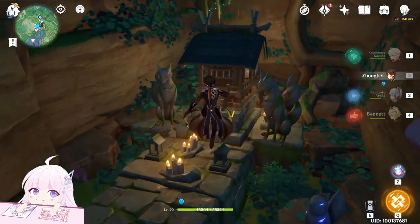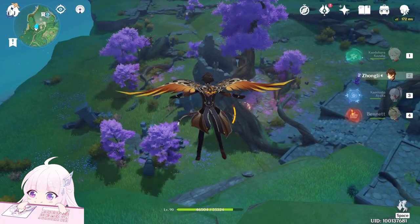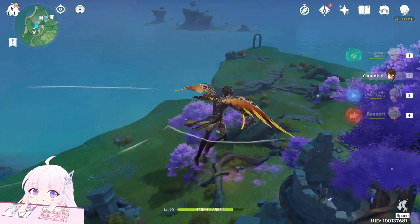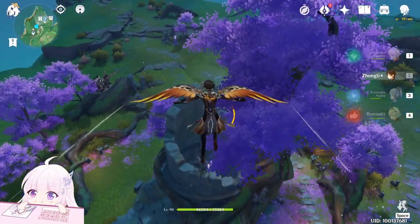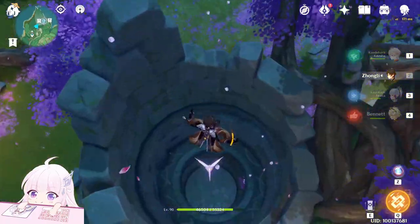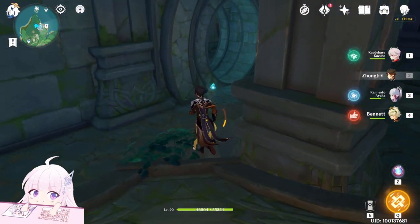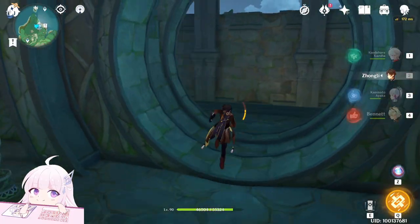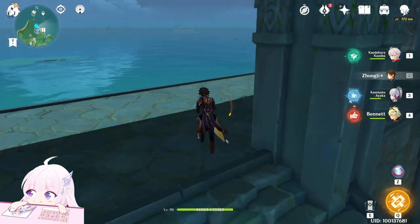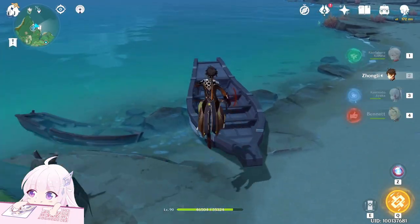There is a page right there. The next one is underground, so teleport here and get down from this tunnel. You have to complete the World Quest Sakura Cleansing second phase first to get the Memento Lens. Go downside — the page is right there. I already collected it, so it's not showing here. Then go outside this way and you'll see the boat — another page right there, which I already collected.